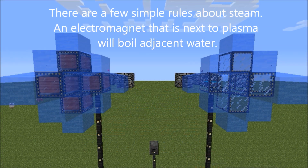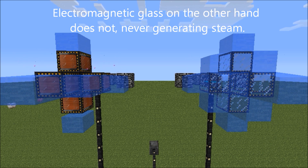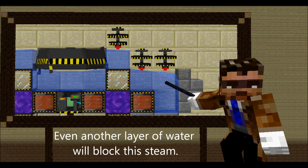There are a few simple rules about steam. An electromagnet that is next to plasma will boil adjacent water. Electromagnetic glass, on the other hand, does not — never generating steam. The water doesn't need to be a source block, and turbines must be immediately above heated water to generate electricity. Even another layer of water will block the steam.